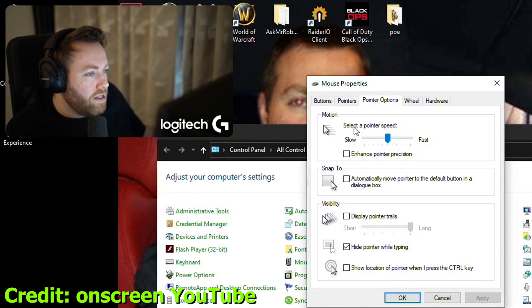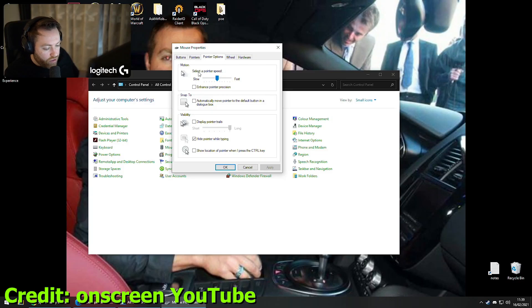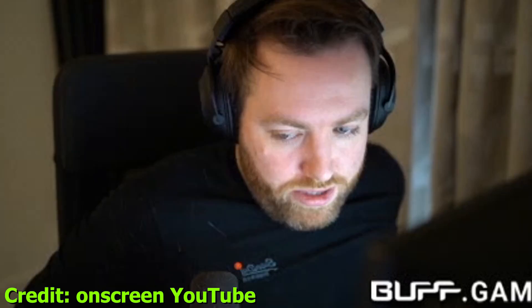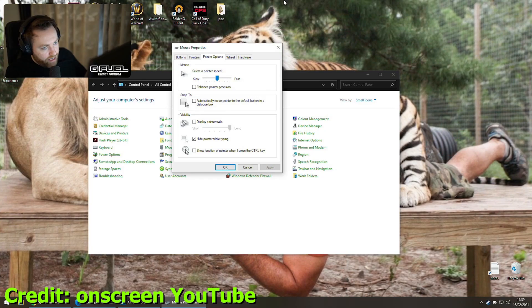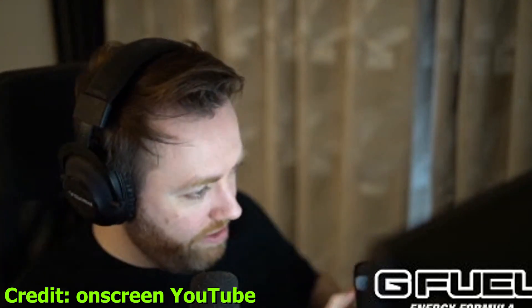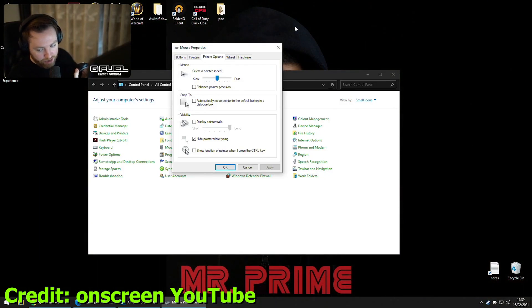Most modern games, including Valorant, use what's called raw input, or at least give you the option to turn raw input on. What that means is it skips Windows completely — it connects directly to the mouse with a kernel driver and records the data straight from the mouse. So all of those Windows mouse settings are ignored.